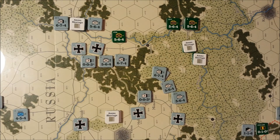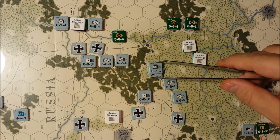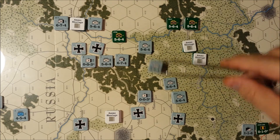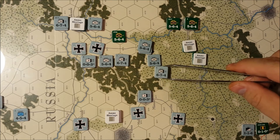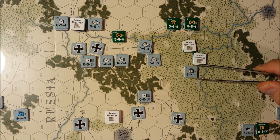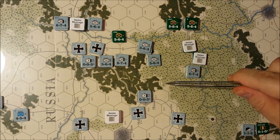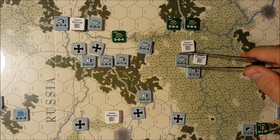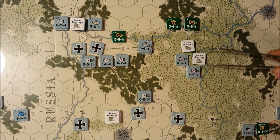Now these guys are stuck in this swamp. So we're going to take the artillery and move them 1-2-3 back to Minsk — that way we can actually rail them up to the front if we get another game turn. Looking at what we have here, we could 1-2-3-4 — hit those, and also 1-2-3-4 hit those too. That would be a 1-to-1, but we'll do these. These guys stay in supply and on this stack we'll have a pretty good odds attack.